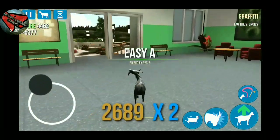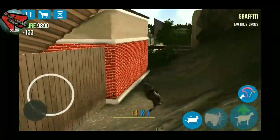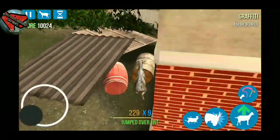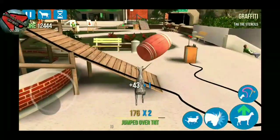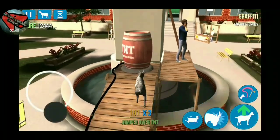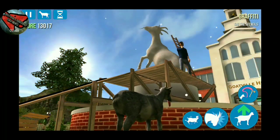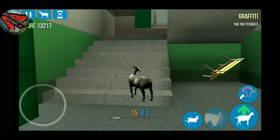Our next easter egg involves the statue out front. Run over to the shed to the left of the school and lick the TNT — make sure you don't headbutt it or it will blow up and you'll have to restart the map. Lick the TNT, run over to the statue, go up the ramp, set the TNT on there, back up and jump on the detonator. Then enjoy the little animation — boom!